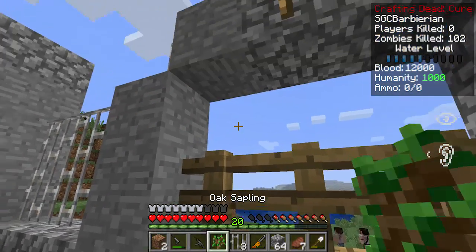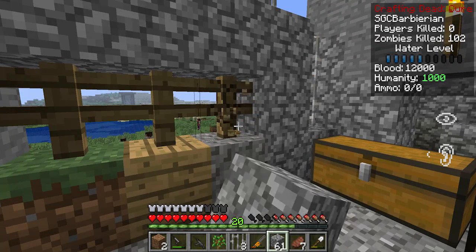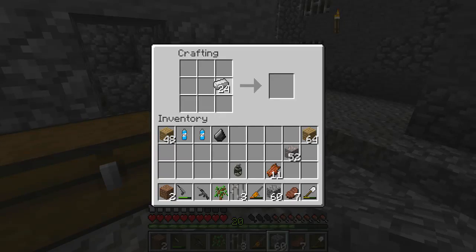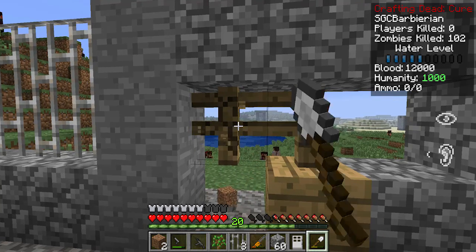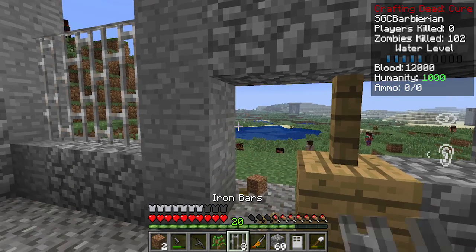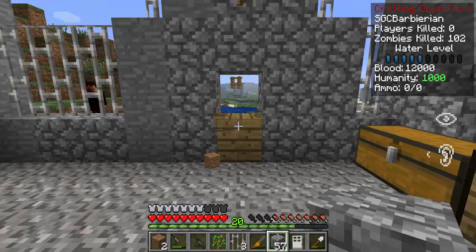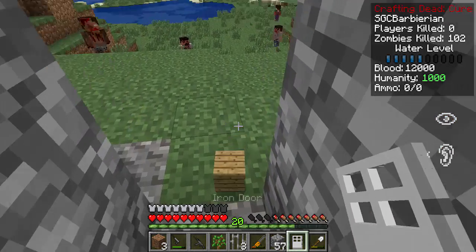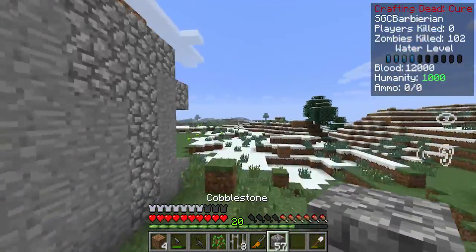We'll make ourselves an iron door just to test the waters, just to make sure it looks cool. I think we got enough iron in our inventory now. We'll make ourselves that. I wish I had an axe again — I probably should make one. Going like this... it just looks too big. It looks like a big block. I think I have an idea on how to fix that. Oh crap — I forgot, I don't have a button to get back in my door.